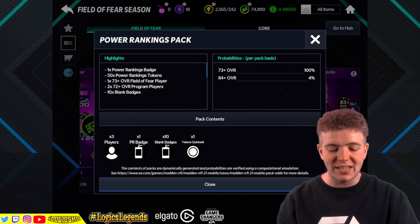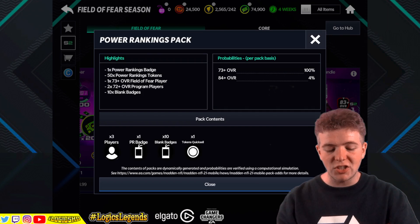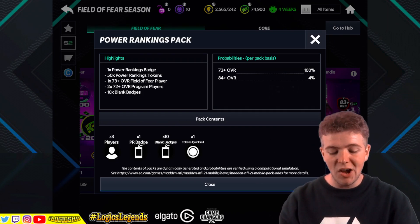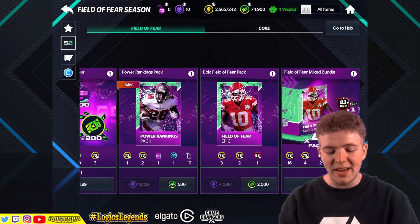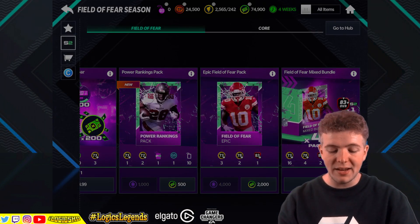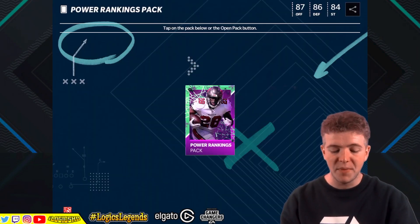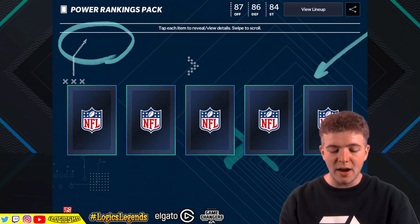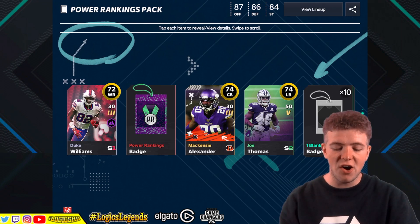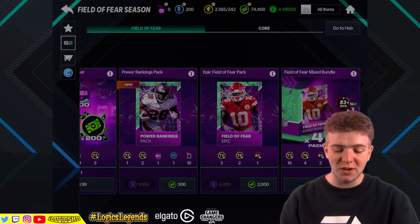Power Rankings is the first pack on the board. You're guaranteed to get one 73-plus overall Field of Fear player and two 72-plus overall program players. It's a good pack but I'd probably say if you're going to spend that sort of money, just go for the epic one - that's just my opinion. Let's see what's happening anyway, because you never know, we might pack a banger. Here we go, Power Rankings pack number one - not a chance, but that's the way the cookie crumbles.